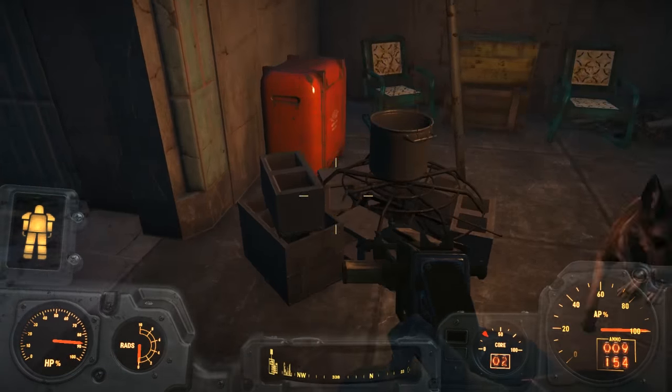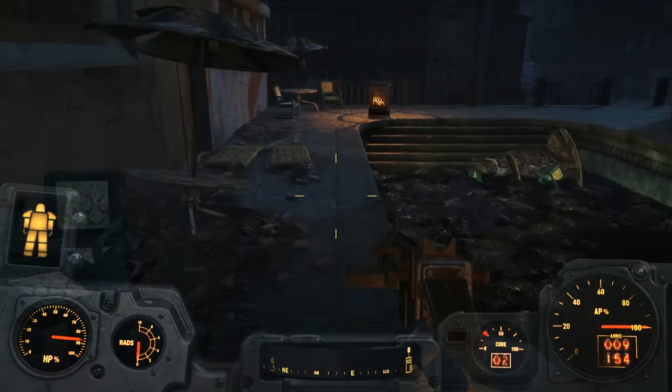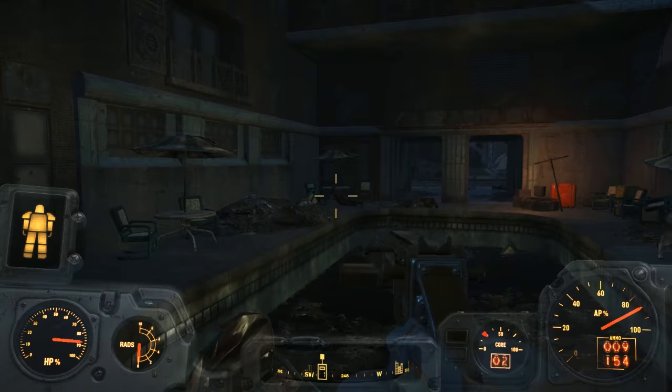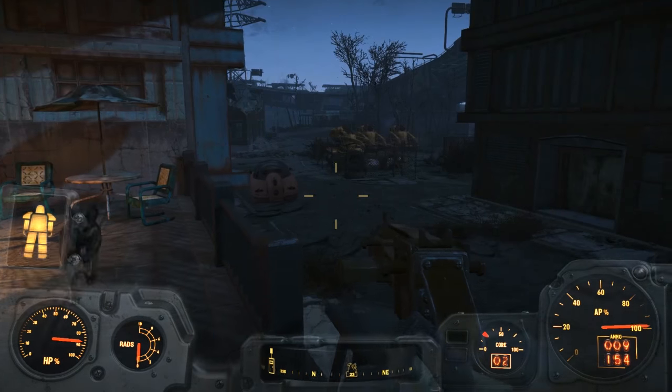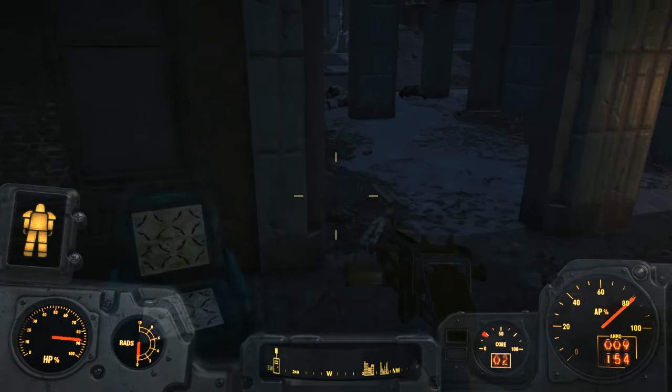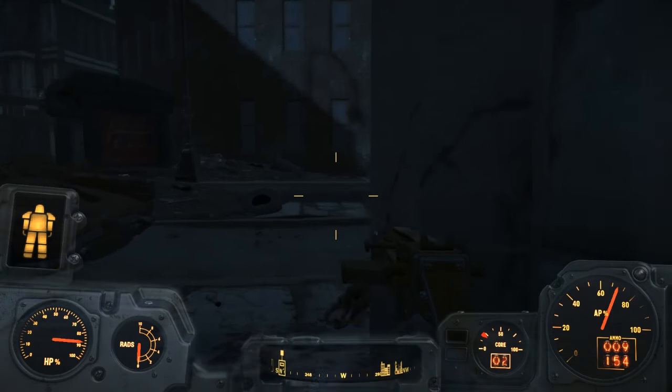Any more ghouls around? Doesn't look like it. We've got plenty of power cells I can still pull from for a little while. I thought this was going to be an easy entrance — no dice. There's a pool, but I assume going into the pool is a bad move, so let's not do that.